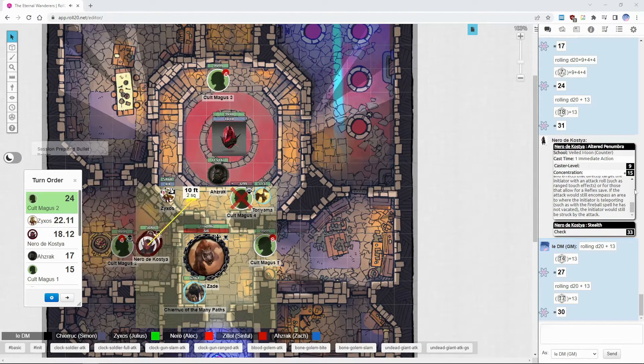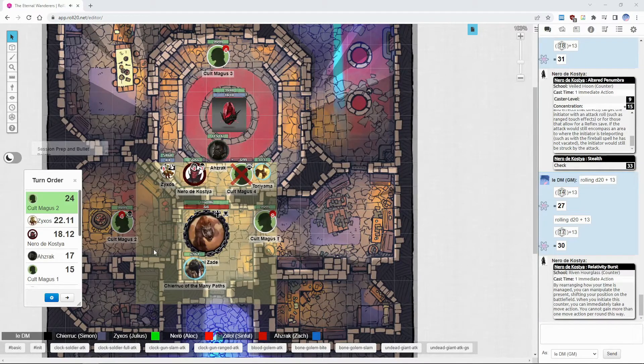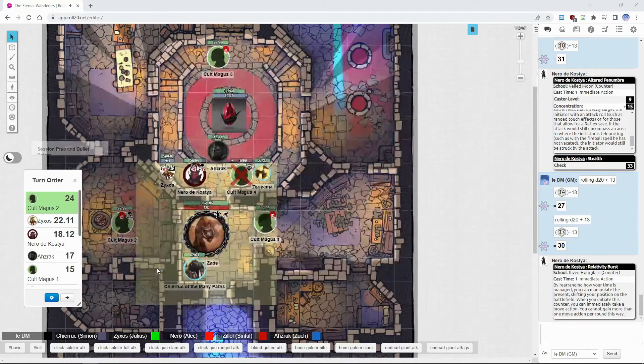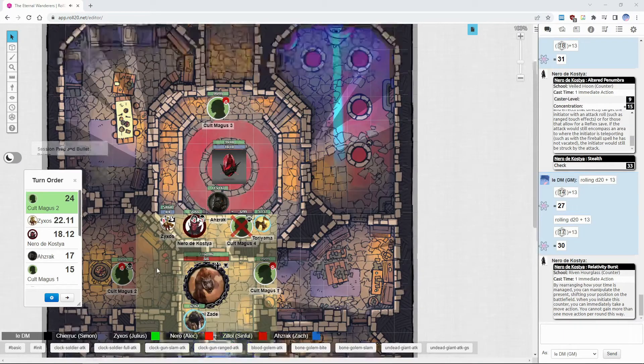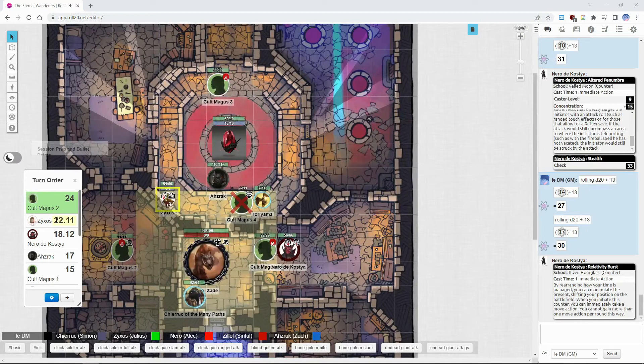Nero is going to move here. Getting to use the immediate action since it hasn't been used — because the stance allows it. Nero teleports in front of the enemy and then immediately teleports away in a flash of hellish fire. Zixos, the staggered condition will go away at the end of this turn.